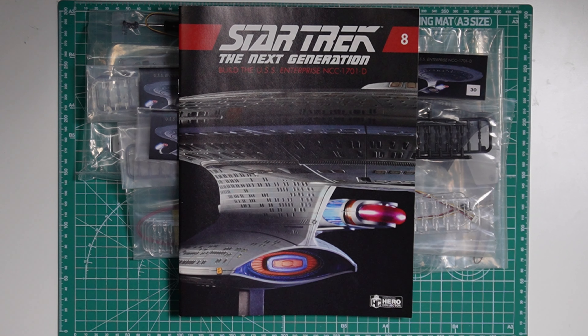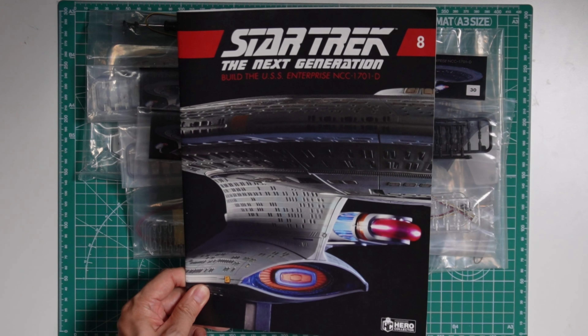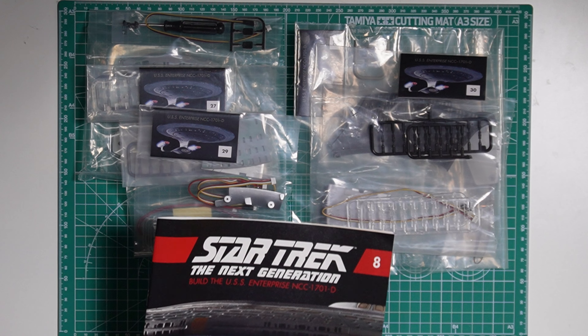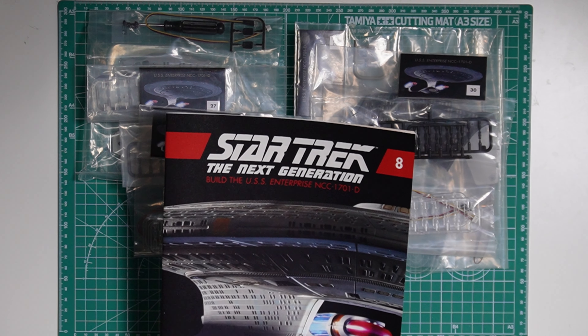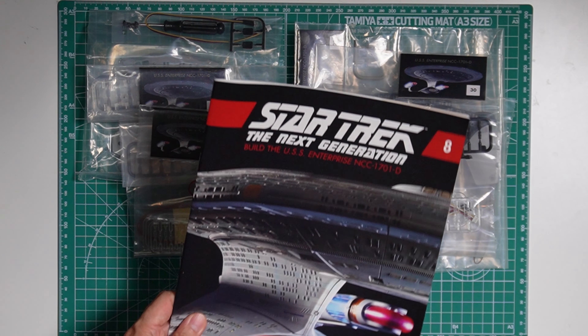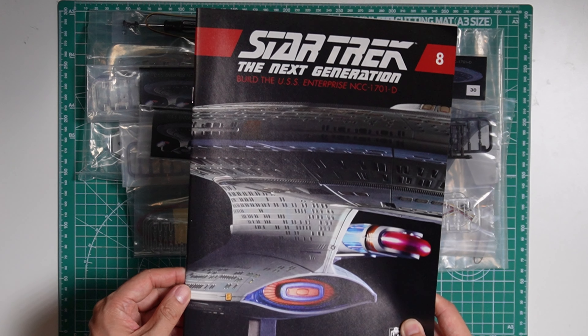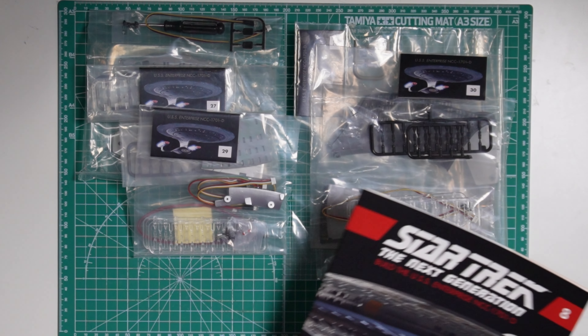So today we will be continuing on the Build the USS Enterprise D series. This is Pack 8, stages 27 through 30. As you can see we have the magazine for Pack 8 and all the parts for the stages in this pack. As always, we will quickly take a look at the content of the magazine and then get started on the build.